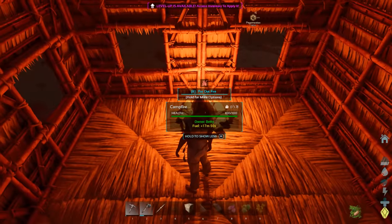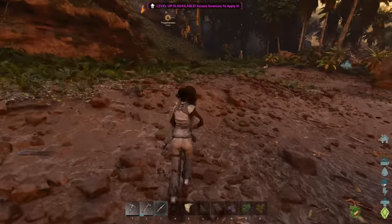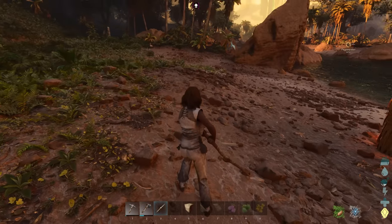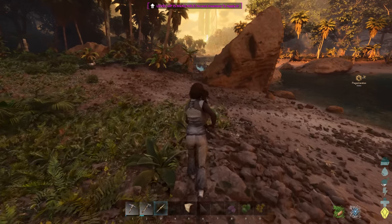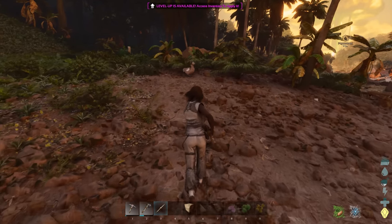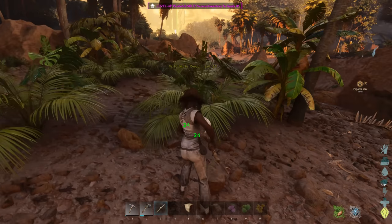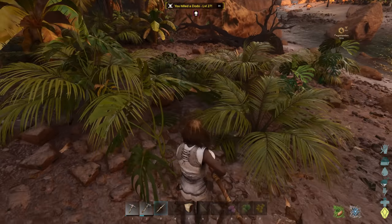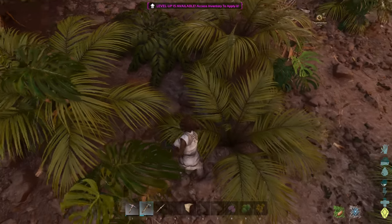So we have a weapon, a house, and a campfire. It's time to go to the next step before night falls. Night isn't super deadly but it is super long, so waiting it out is not really a realistic option. We're going to try and get some leather now. To get leather we're going to focus on dodos - dodos are basically one-shot kills, not very deadly at all, and they are a good source of hide early on.